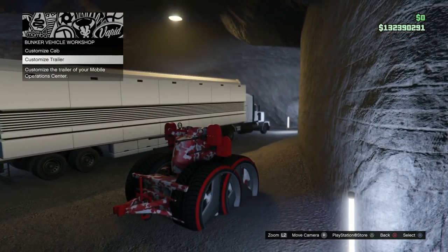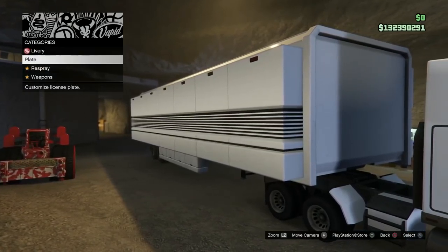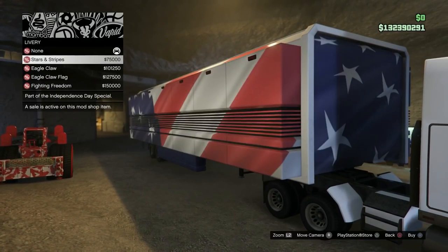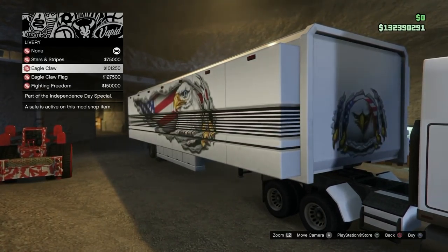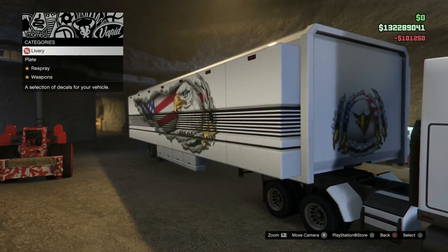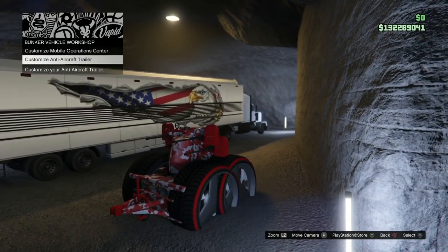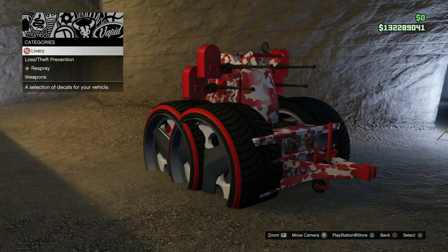This is how you keep the 3D paint: go to your trailer and put on a livery — doesn't matter which livery it is. We're talking about the MOC trailer, so put on any one of these liveries. I put on this one. Now back out and go to the customized anti-aircraft trailer, and do not back out of the whole menu at all while doing this. If you back out of the whole menu you have to start over.